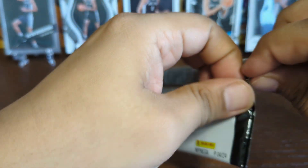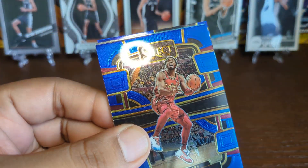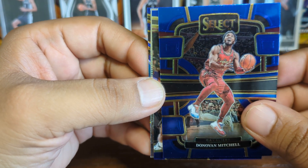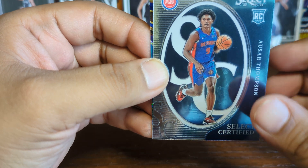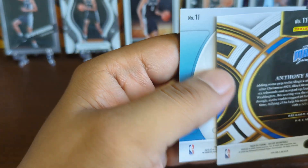Down to the last pack — hope for some last pack magic. We got Donovan Mitchell, who I think is likely to resign with the Cavs but it's not official yet, a Devin Booker, a Select Certified Osar Thompson, and our last card of the break is a blue cracked ice Anthony Black.